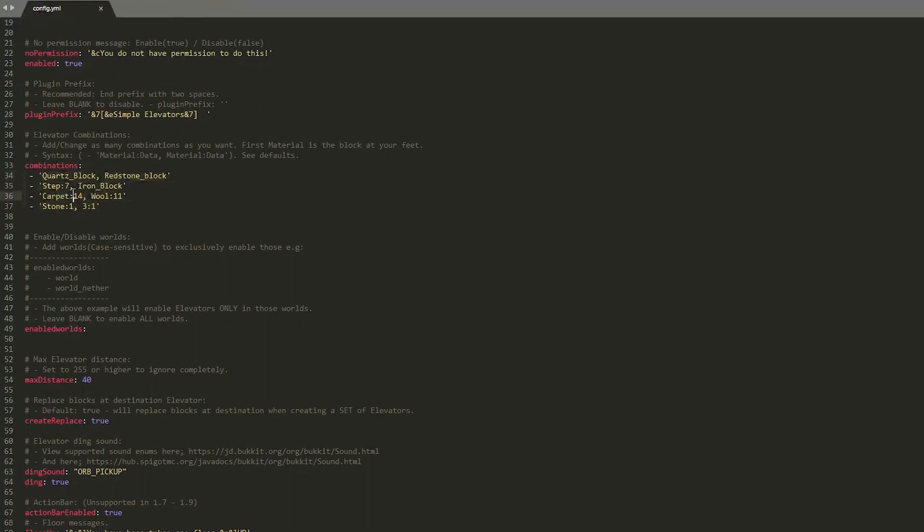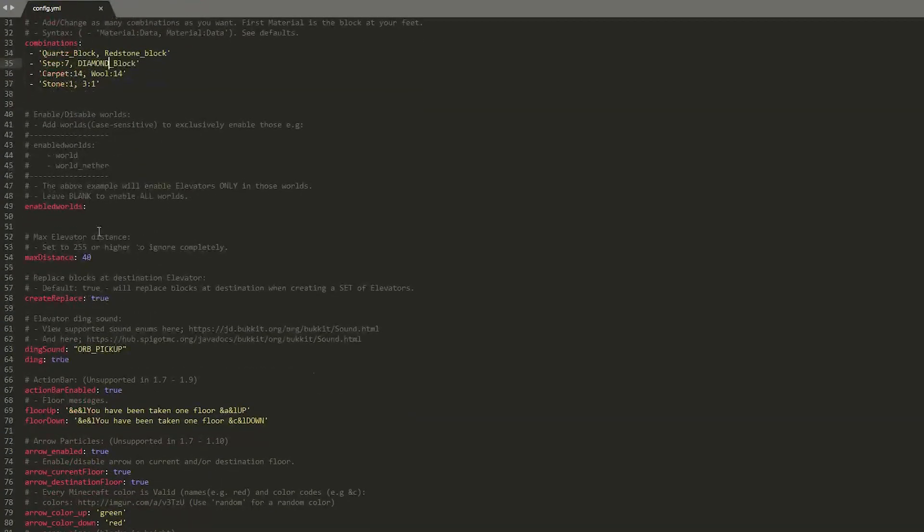Down here we can change the prefix that appears in chat, and here we can change the combination — these are the four I showed you in-game. We can literally just change the block to anything we want and add metadata as well. So if we wanted a different type of stone or wall we could change this from 11, which is blue, to 15 which is black, or 14 which would be red. And we can change this iron block to a diamond block if we wanted to.